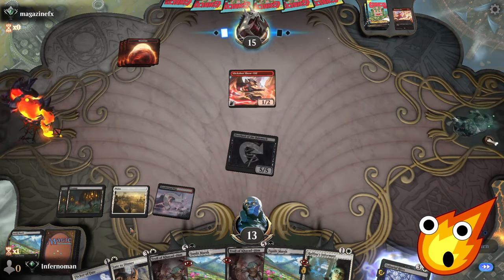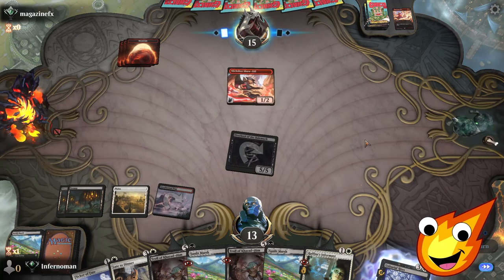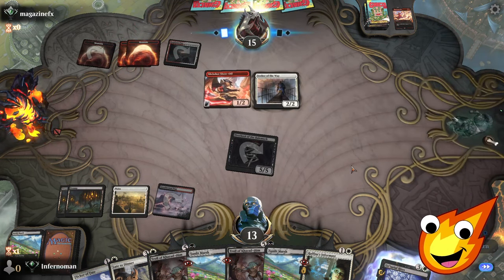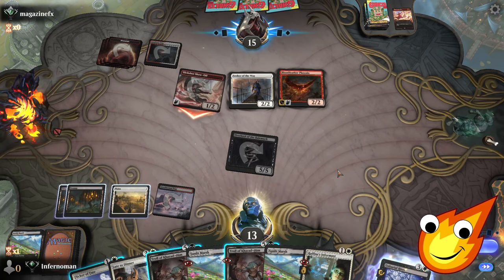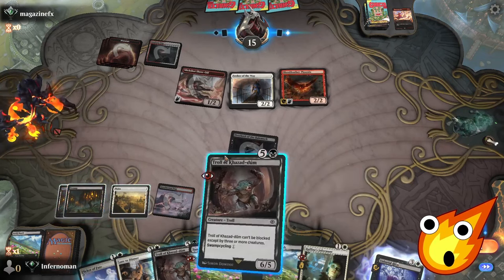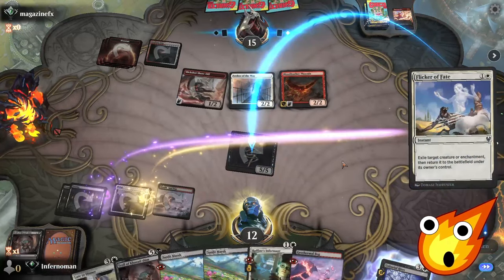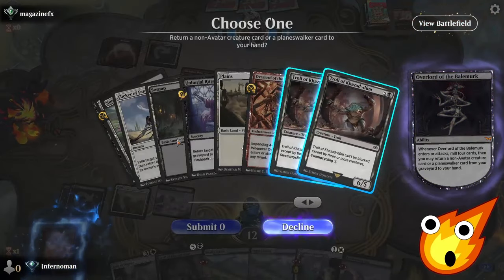Down to 15 life. We hold Flicker of Fate as a defensive tool — if the opponent tries to go off with a huge creature, we can flicker our own permanent to make them waste spells. Opponent plays a big creature unexpectedly. We cycle the Troll again for another Geothermal Bog, then use Flicker of Fate again. We dig hard hoping to dump an overlord into the graveyard for reanimation.